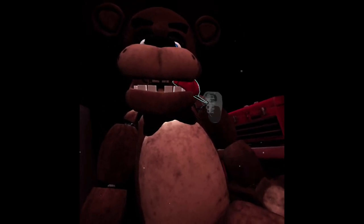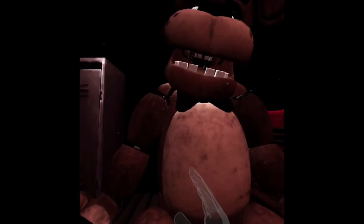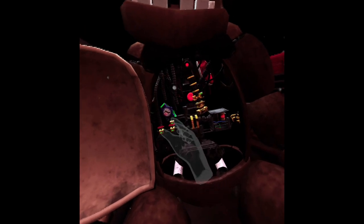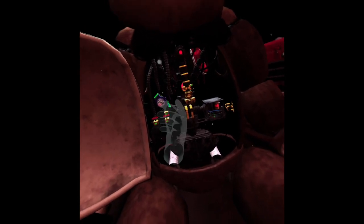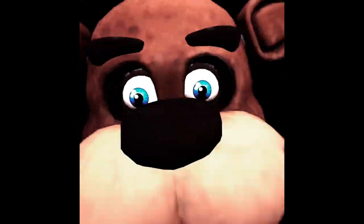Welcome back to Parts and Service. Freddy's chest cavity is now open — remove the child's watch and place it in the lost and found bin; be careful not to touch any of Freddy's sensitive wiring. I'm supposed to grab the watch and then throw it in the thing probably — yeah, that would make sense.